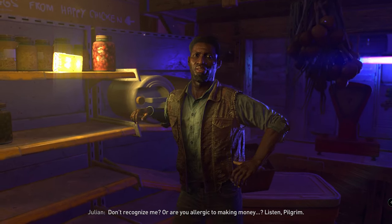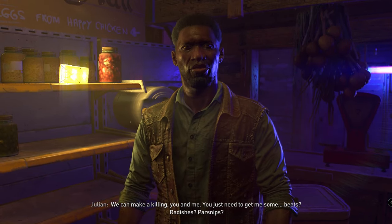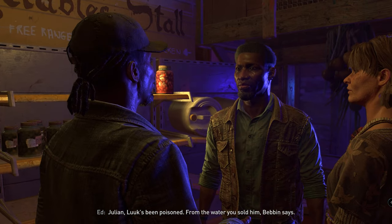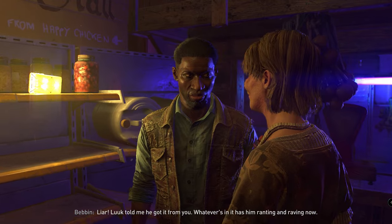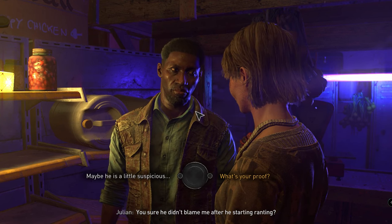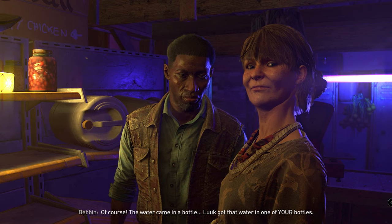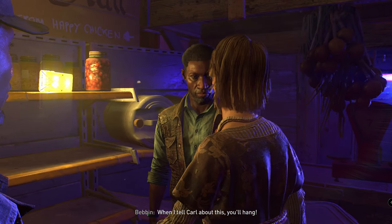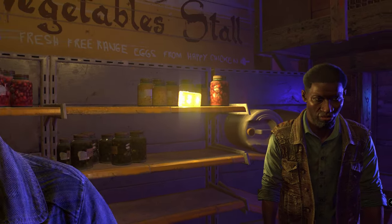Don't recognize me? Or are you allergic to making money? Listen pilgrim, we can make a killing — you and me. You just need to get me some beets, radishes, parsnips. There he is! Grab him, Ed! He's a murderer! What? Luke's been poisoned from the water you sold him, Devin says. I don't sell water! Liar — Luke told me he got it from you. Whatever's in it has him ranting and raving. Do you have proof? Of course! The water came in a bottle — one of your bottles. When I tell Carl about this, you'll hang! I swear, I don't even sell water!